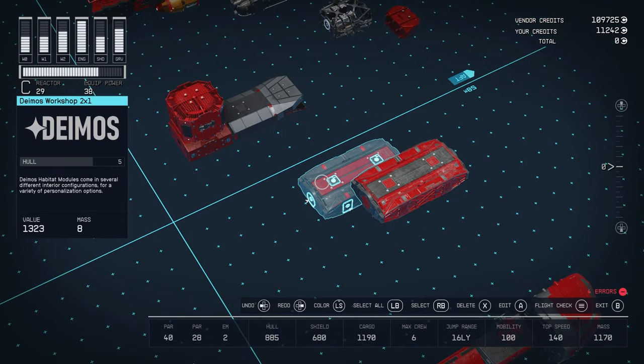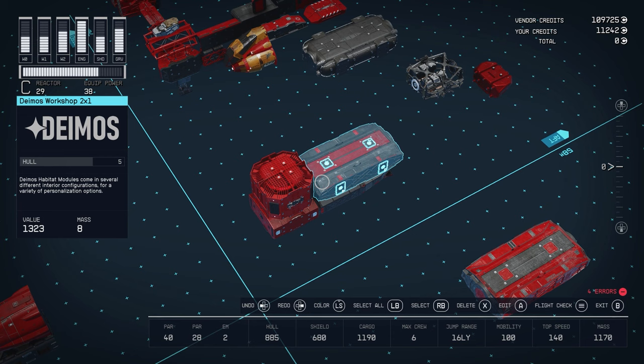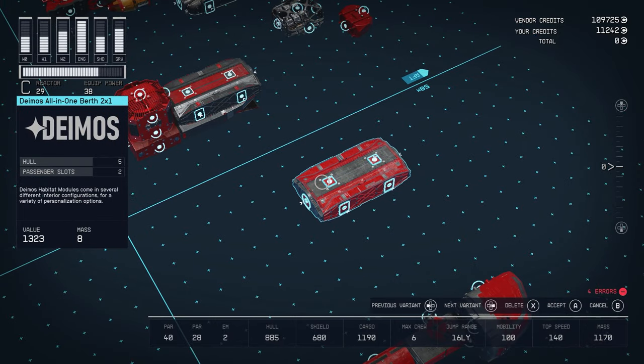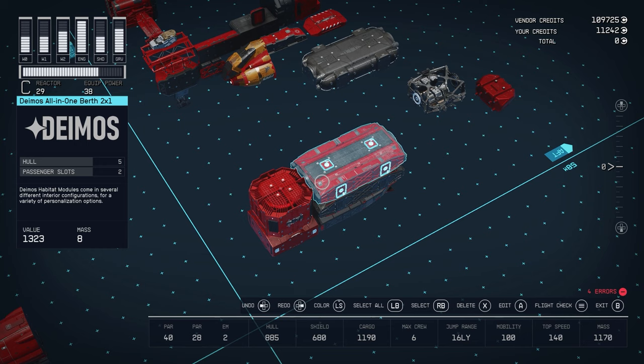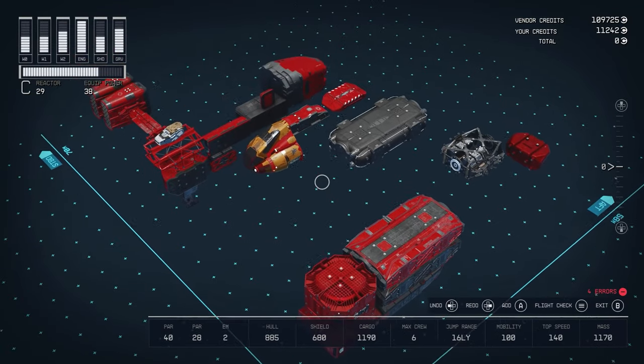Then we'll put a 2x1 DEMOS cab on top — I use the workshop version because it also comes with a research terminal. On top of that, another 2x1, and this one is an all-in-one because we need the beds in order to sleep. That is the good standard base for our ship.